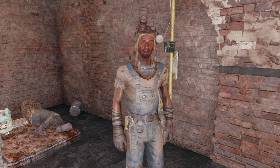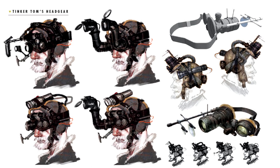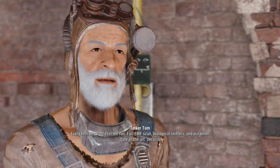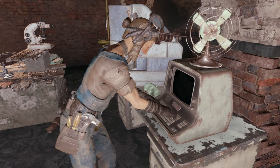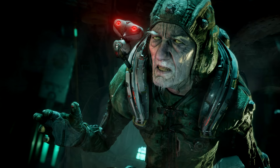Remember Tinker Tom, the quartermaster of the Railroad? According to Fallout 4's concept art, Bethesda originally envisioned Tom as an older man with a gray beard and a variety of different high-tech goggles. The original design makes more sense since Tinker Tom holds the third highest position of leadership, and his age would make that seem more realistic. His outfit was to be different as well, with a more wasteland trench coat-like look — he kind of reminds me of Dr. Quazir from Rage; maybe that's where they got the original concept look from.